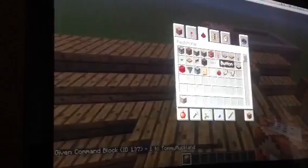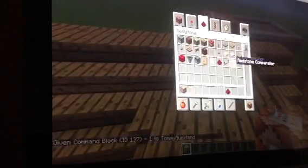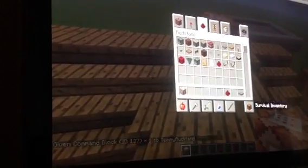What you can do with a command block is you have to power it up, so you need redstone and stuff. So you can go like that.